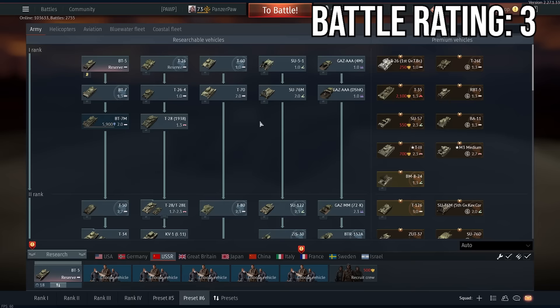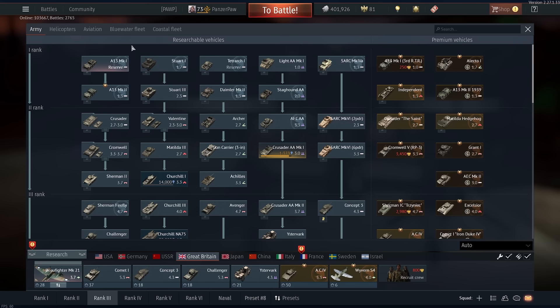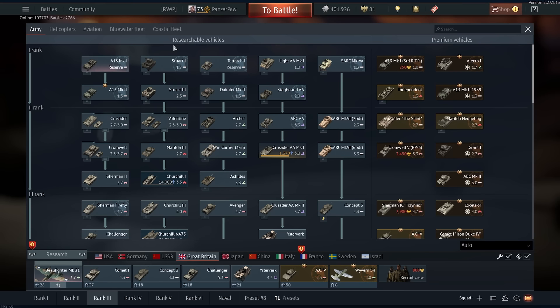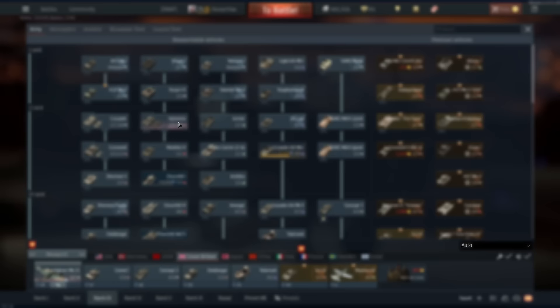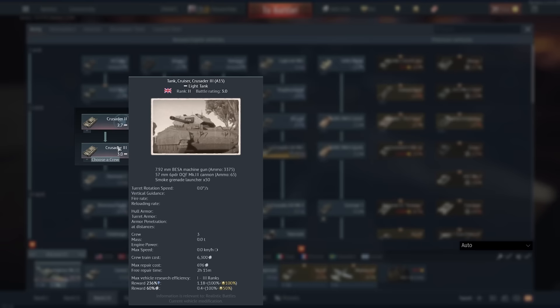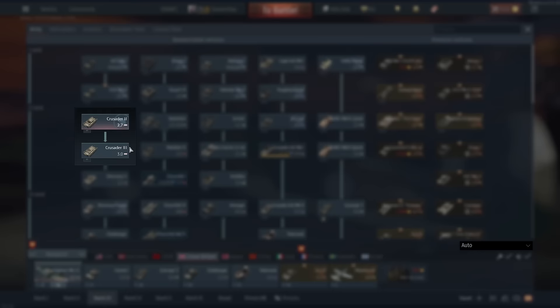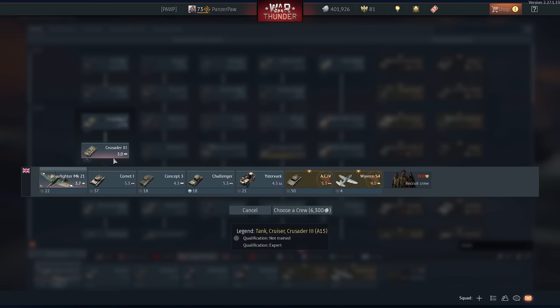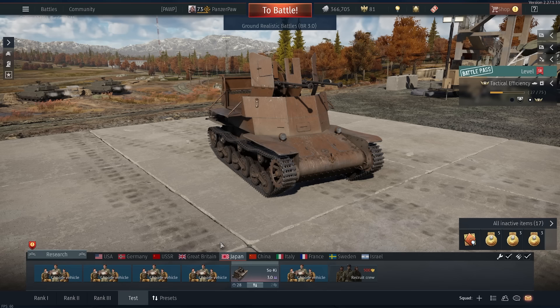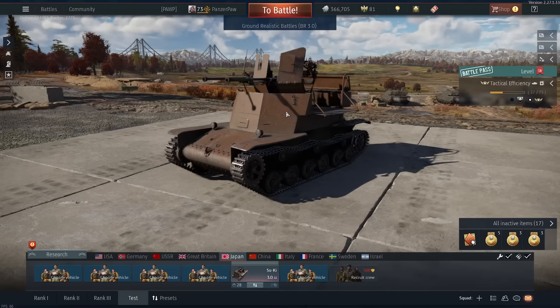I think I'll also change countries every time. We'll go left to right, so that means it's British time. If reserve tier counts as zero, that means I'm looking for a 3.0, which gives me the choice of the Valentine Mark 9 or the Crusader. I feel like neither of these are particularly fantastic options. I could take the Crusader AA, but if I'm going to do that, I might as well just take the Crusader tank itself. Actually, at 3.0 I have this, which I've never played — if I want to make this a little more painful for myself, this is what we're going to be doing.